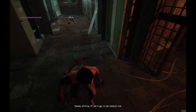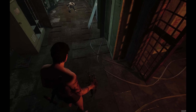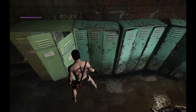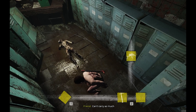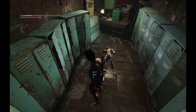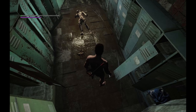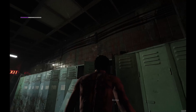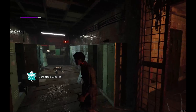Wait — nasty shrimp! If I let it go it can attack me. Why are you holding on to it then? Oh, why — throw it away! Apparently that's a weapon — apparently I say. I got a pale wall — oh what the — wait, what the hell? What the game! Oh, I got the clue — nice, let's go!